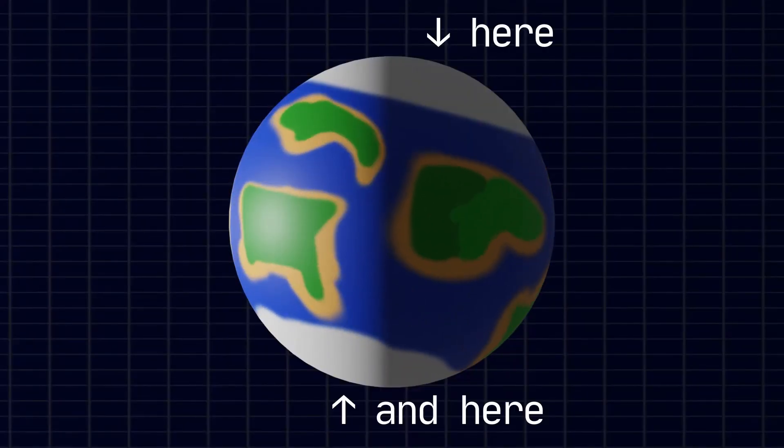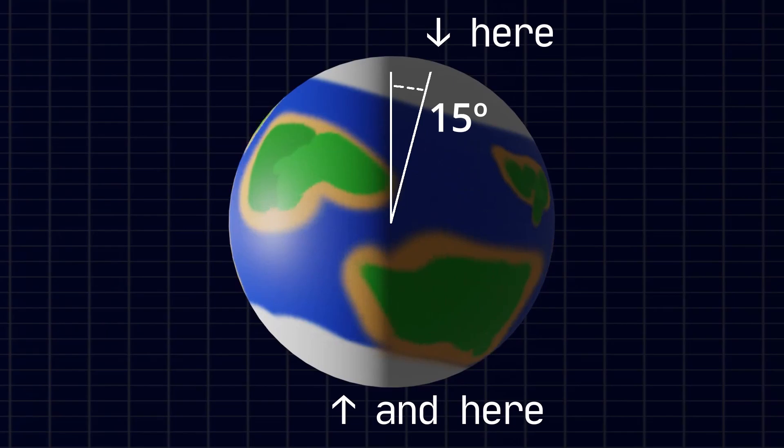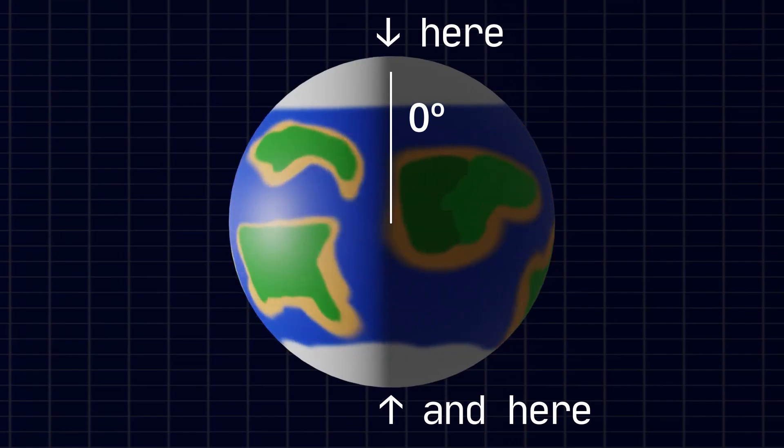Side note: this method increases even more in effectiveness the lower your planet's actual inclination is, with 0% being the ideal scenario where both the north and south poles receive sunlight at any given moment.